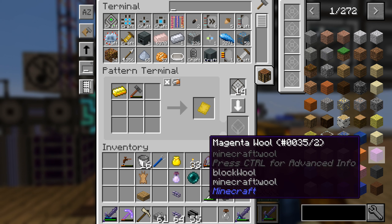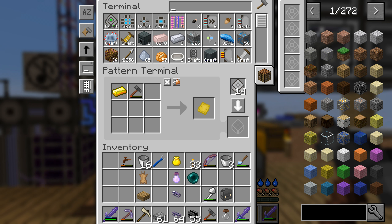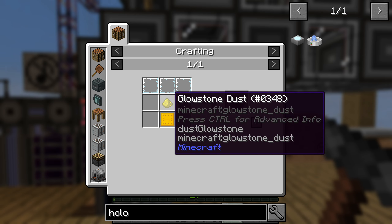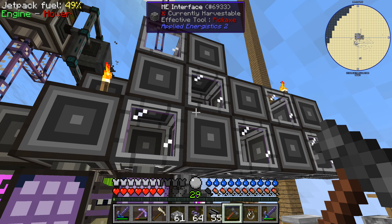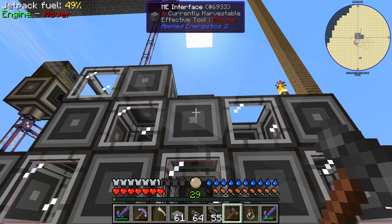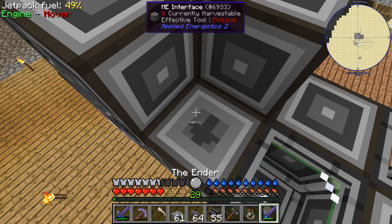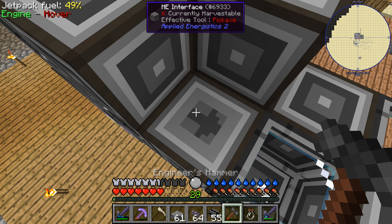So with the gold plate done, let's actually make one of those two and throw it in. Holoprojector — optical sensors — this should now be possible to make. Good. Let's make a pattern for that. I messed it up. Oh — engineer's hammer.